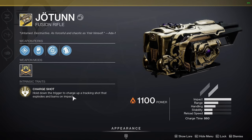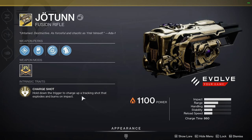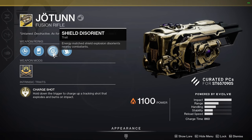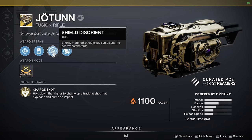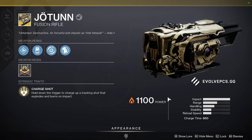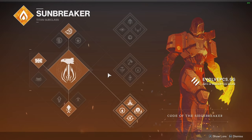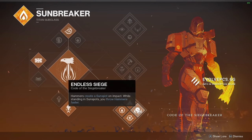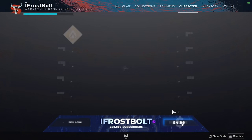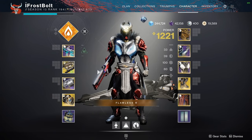The Yotun basically takes that fireball and turns it into mini grenade launcher shots. Bungie, most creative people in the world, I tell you. So let's read what it says: 'Charge shot — hold down the trigger to charge up a tracking shot that explodes and burns targets on impact.' Why does it sound so broken? Next up, shield disorient — energy match shield explosion disorients nearby enemies. It doesn't work in crucible, but when you use the Yotun in crucible, you're disorienting people in a different kind of way. When you kill somebody with the Yotun, they explode into a sunspot and it gives you health regen.